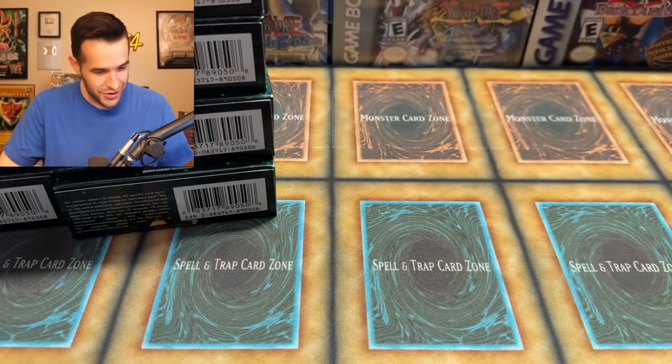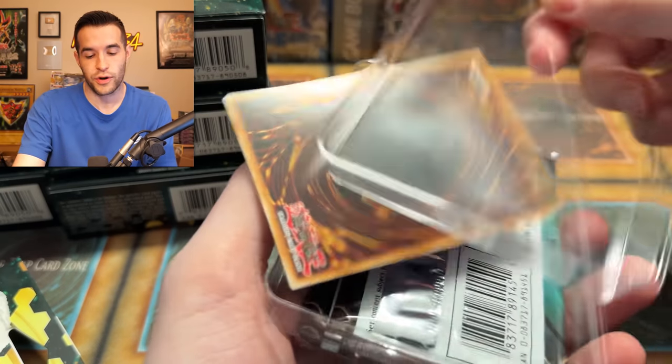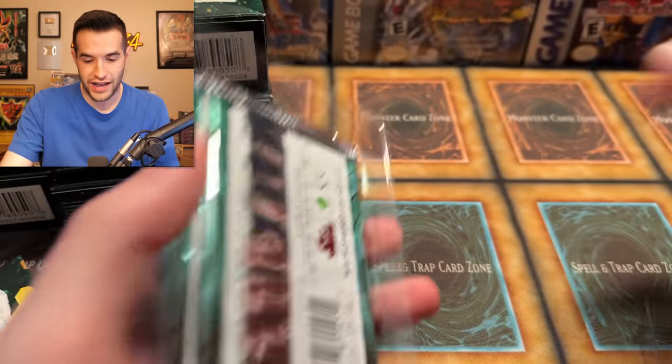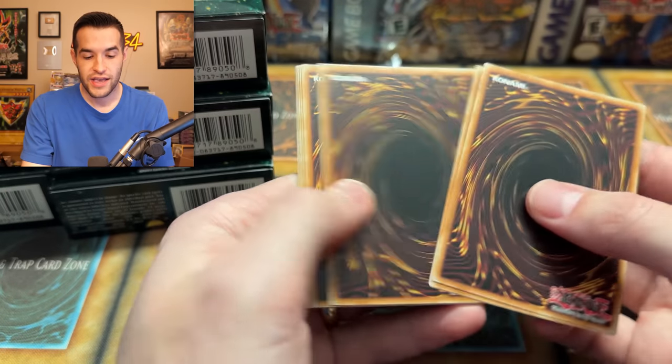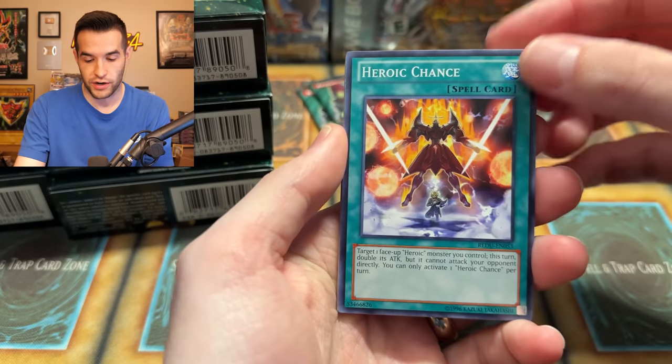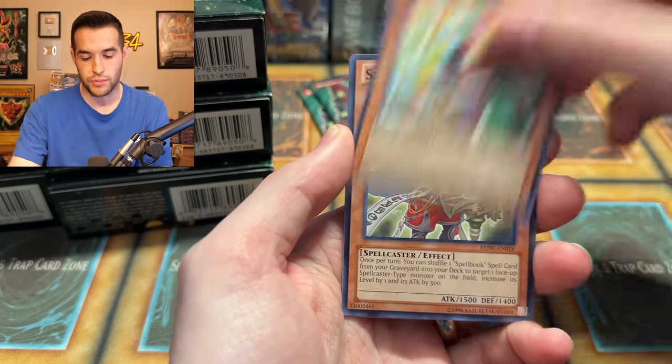Ghost Rare! We're only two Special Editions in — what did I tell you about those ratios? They can be crazy. All we need now to pull every rarity is an Ultimate Rare and a Secret Rare. We've pulled a Ghost, an Ultra, and a Super, plus Rares and Commons. We have another Acid Golem. The crazy part about that Ghost is it's not very expensive, but it's still a really fun card and the ratios are still 1 in 288 to pull it. While it's not crazy expensive, it is still a pretty awesome card.